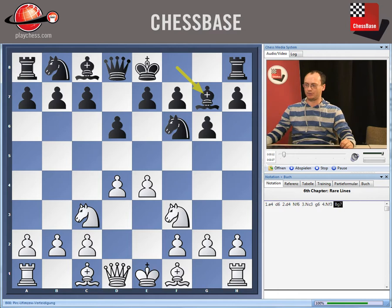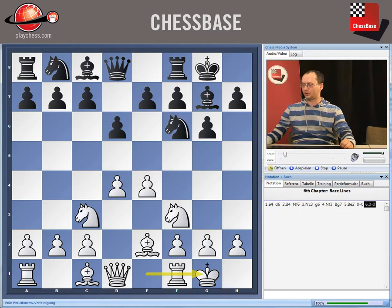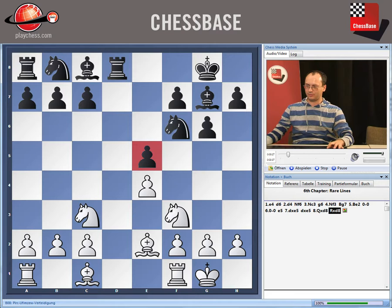Black can try to immediately go for e5. This should be answered just by trading the pawns. We can also trade the queens, and now there is no need to take the pawn on e5, because black is going to take on e4 in return. This trade is not bringing much of an advantage for us, but instead it is wiser just to proceed with the development.